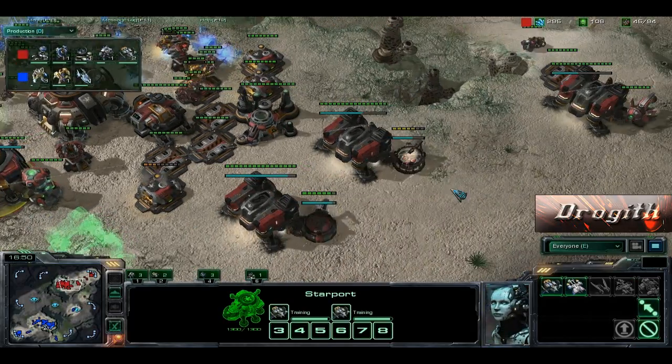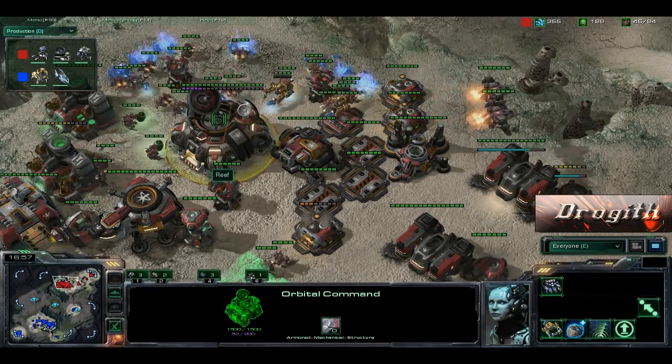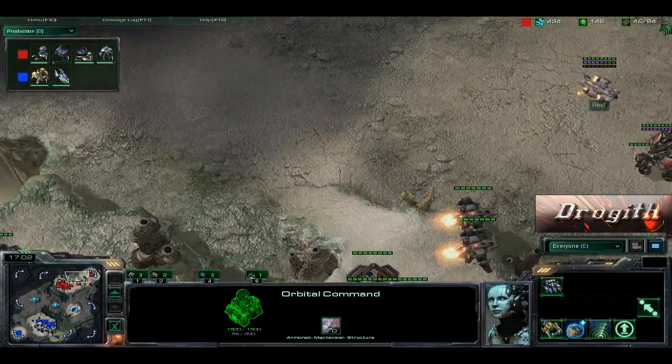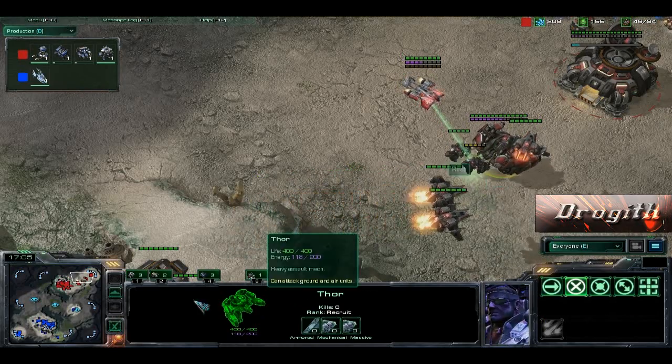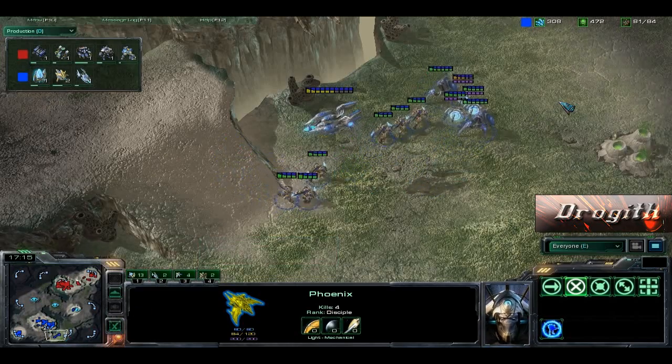Vikings are coming out for the Terran player. I would have opted, for the Terran side, Ghosts with the EMP. That probably would have been the best move — just to eliminate the energy on the Phoenixes so that they couldn't do lift. Plus it eliminates shields on all Protoss units.